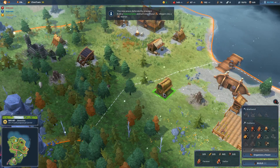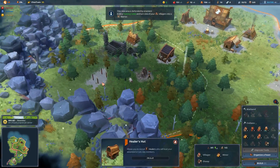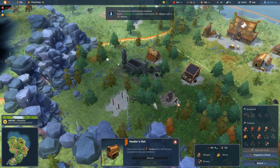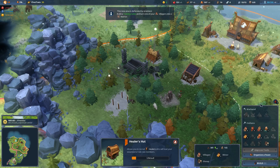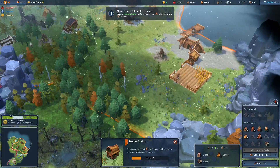Right now I think it behooves us to build a healer's hut because we have injured people. First, injured people are closer to death, but also injured units are less effective. So we're going to need a healer. These guys are gathering us more lore - we've established contact with Corey, the leader of the Wolf Clan. Corey - of course, a strong traditional Viking name.